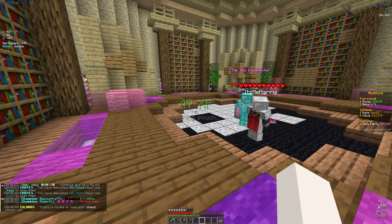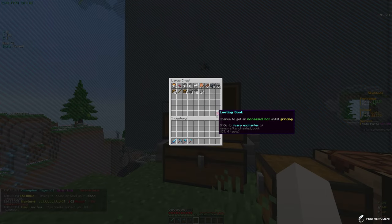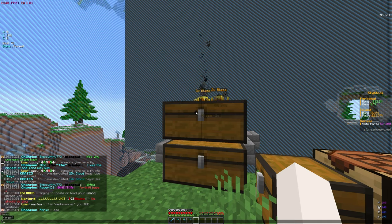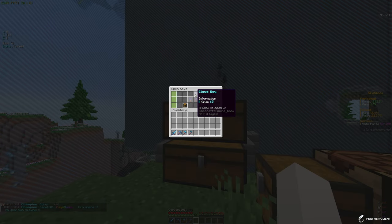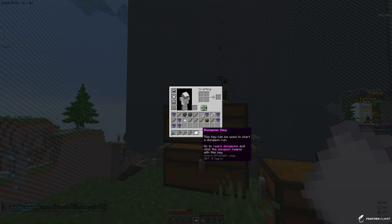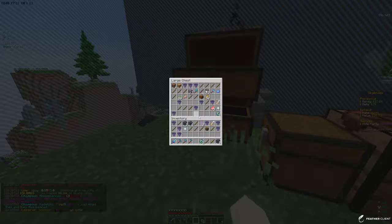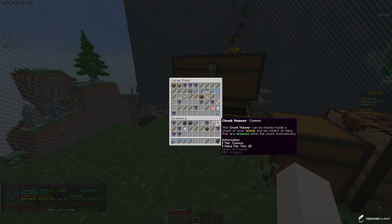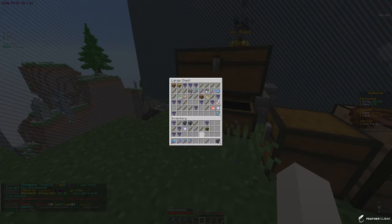Going to my island to open keys, let me empty my inventory first. In /crates we have 65 cloud keys and 10 storm keys. Opening the cloud keys we got a value ticket — 8k value — some more dungeon keys, a bunch of sell wands, chunk hoppers, and 2 storm keys.